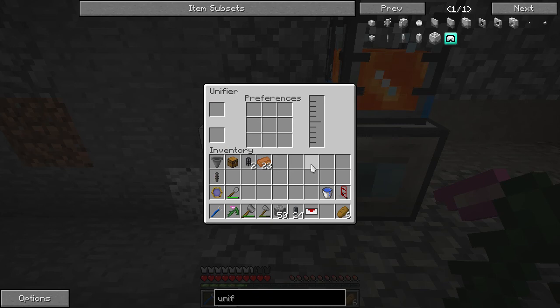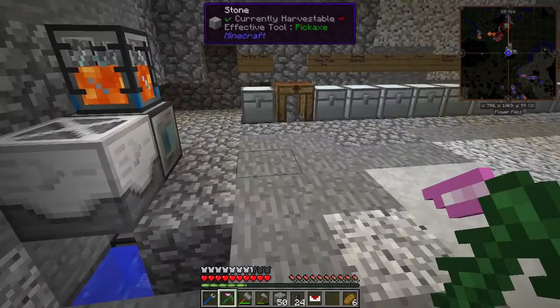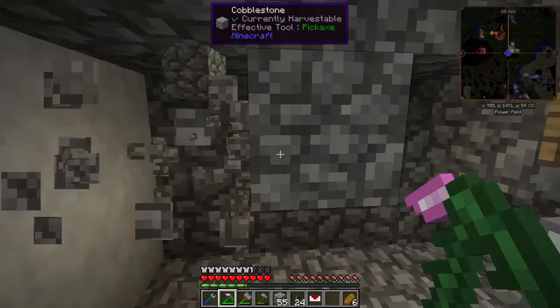I think these preferences help sort out some things, but I'm not sure how they work, so I'm going to ignore those for now. I would like the output of these machines to go right to the unifier, and the unifier to come out the back and go into our sorting system. Let me get a way back there so I can walk around.